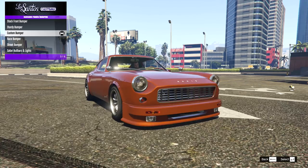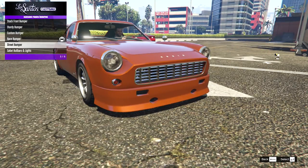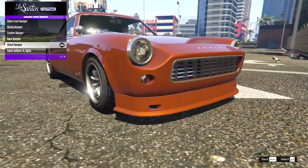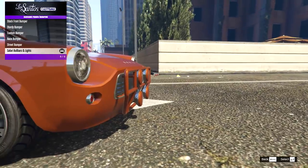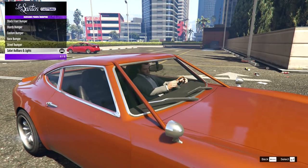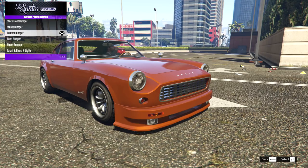Then we have the race bumper — a smooth version with just these holes — and then the street bumper. These are all brand new designs da7k has made. And then we have the safari ball bars and lights — now that is a cool classic look because it gets rid of the bumpers entirely. I like that, but I'm going to go for more of a race car look.